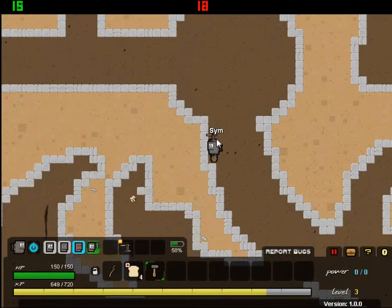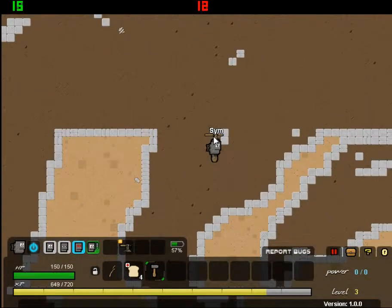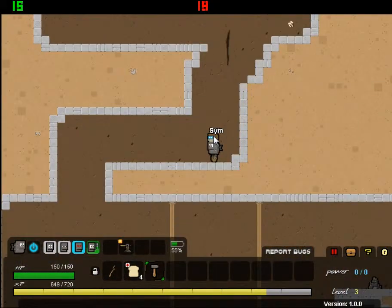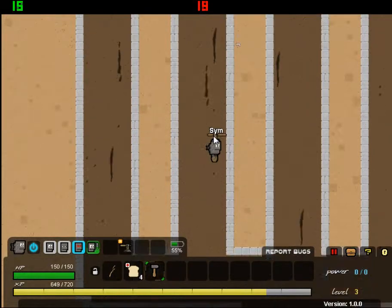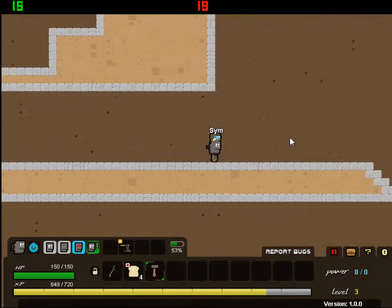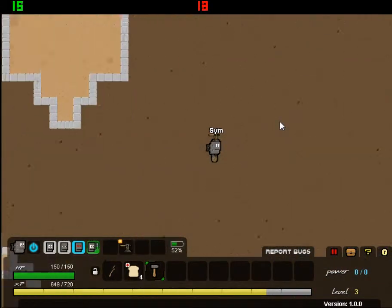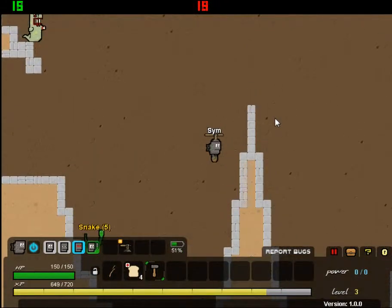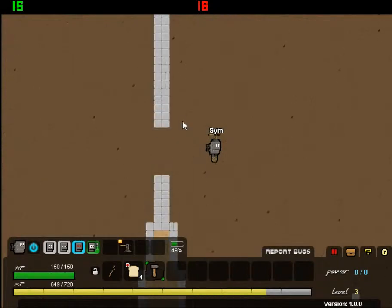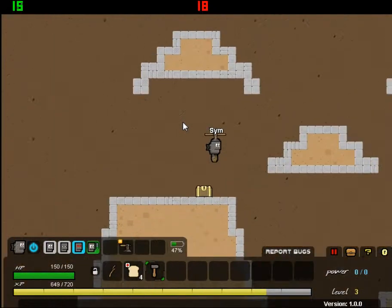I wouldn't be able to jump out of that thing, so I'm kind of glad I built this. Mining is a lot different from Minecraft mining in this game because objects randomly spawn and they're extremely hard to find, and once you're underground there are more creatures as well.